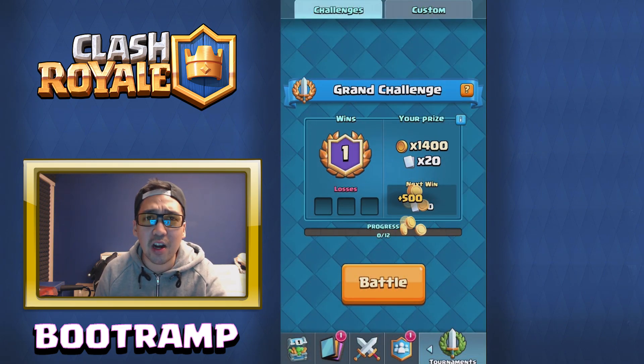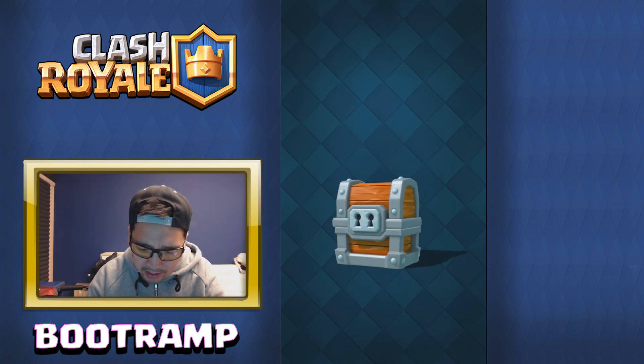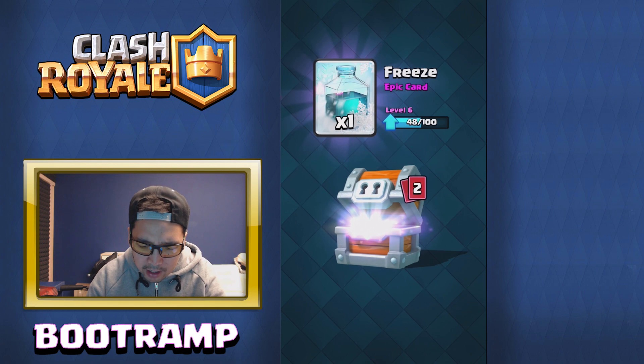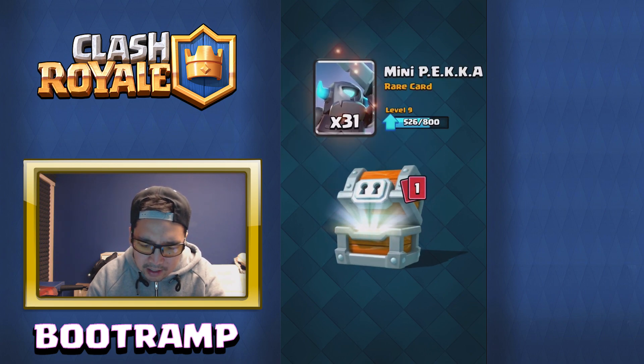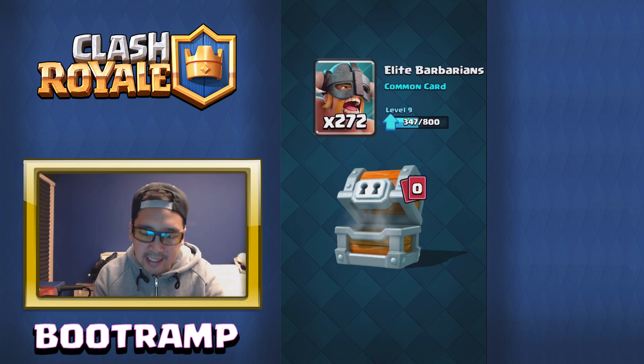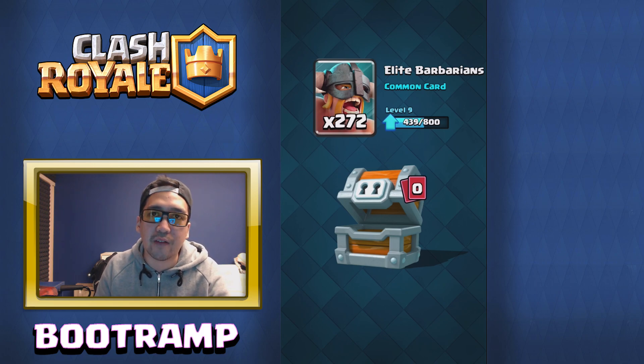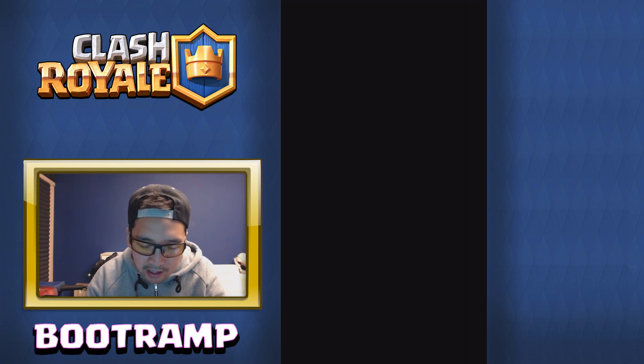I do have a Giant Chest — let's go ahead and open it up and see what's inside. Opening up the Giant Chest, we're of course getting Gold, and getting an Epic Freeze. Hoping for Elite Barbarians though — come on! Elite Barbarians! Yes! 272 Elite Barbarians — getting close to level 10. That's gonna be solid!